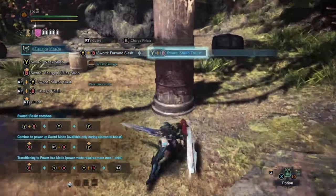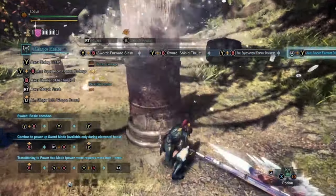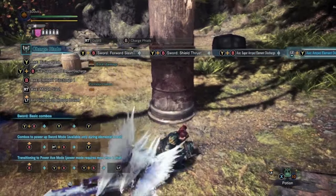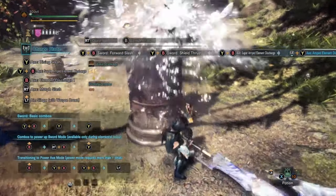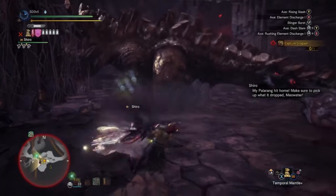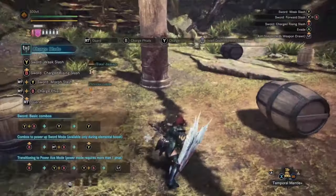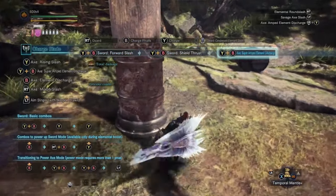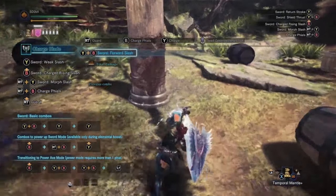You can still perform the AED if you have a charged shield. You just need to perform the SAED and hold the left stick back away from where you're facing and press Triangle or Y. I either do the SAED or I go into Savage Axe mode. It's very easy to get into this mode — all you have to do is instead of firing off a SAED, just press L2 or LT to go into Savage Axe mode.